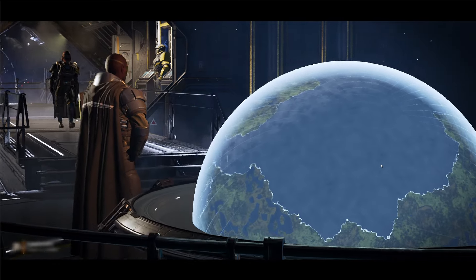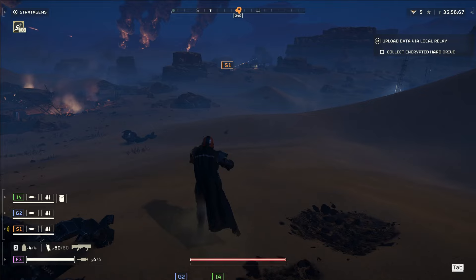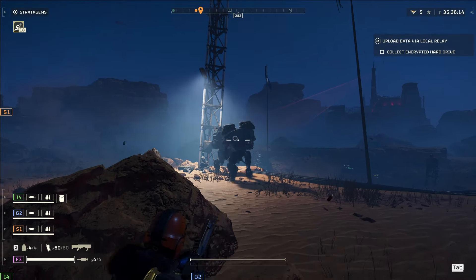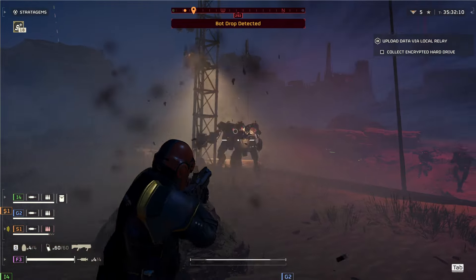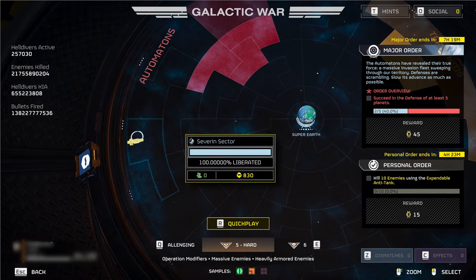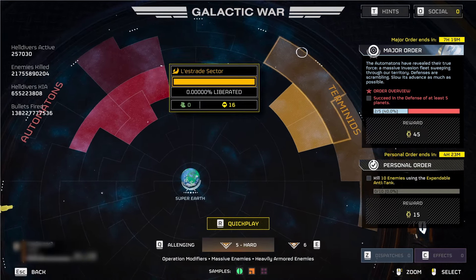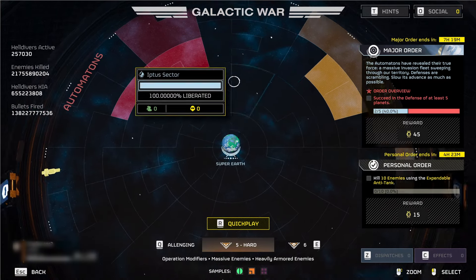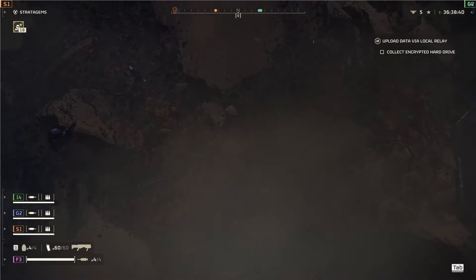For just one day, the universe was safer for democracy lovers everywhere. We breathed a sigh of relief, bought some bug spray, and prepared for war with bugs. However, the automatons have returned, and the Helldivers 2 universe is a little bit more violent. The automatons have taken four new sectors, and to help defeat them, we have been given some new weapons. These have been referred to as Level 4 Modules, available for all super destroyers, and Helldivers everywhere should breathe a sigh of relief, because these are some good upgrades.